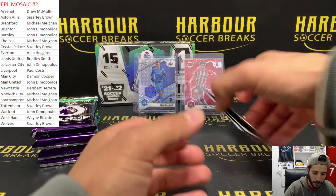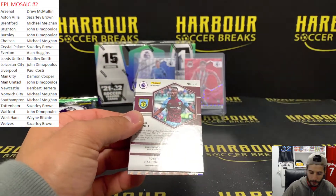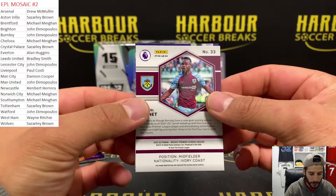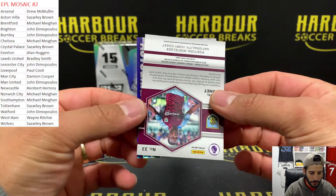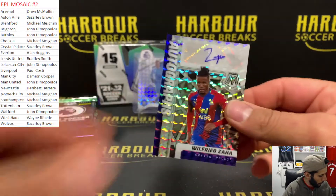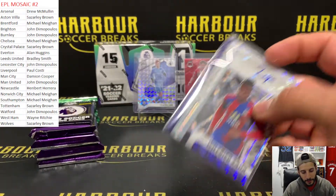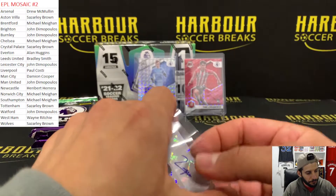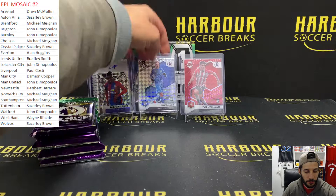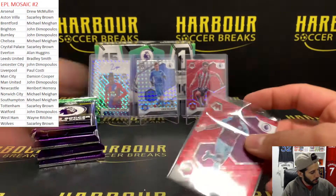Let's see our auto - we have a red here as well. Quirantini, Maxwell red Mosaic, but our auto is going to Wilfred Zaha for Palace. Nice - he's a new signer. Nice Zaha auto. A Maxwell red Mosaic as well there.